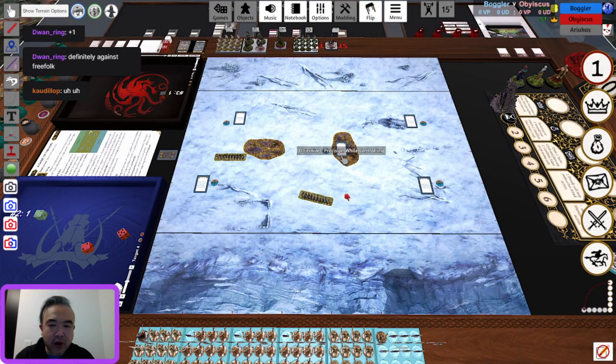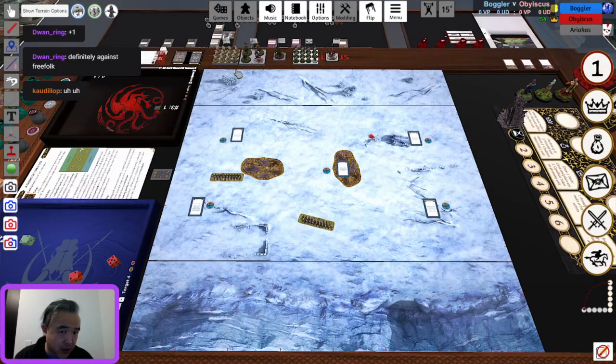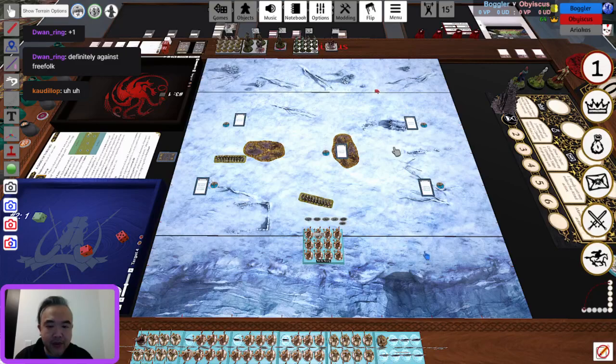The other objectives are all Melee, Sundering, Precision, Max Dice, and Weakened — not super relevant. Plus one card is going to be the most relevant for a while. The Pikemen are very durable so they can probably sit on an objective, get charged, tank the damage, and fight back. In this scenario, the Free Folk are going to try and hold the center, which is very typical.